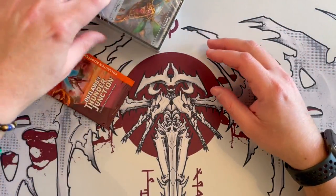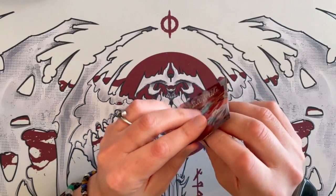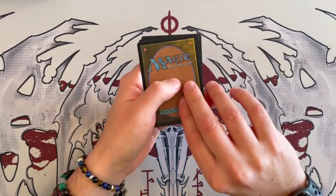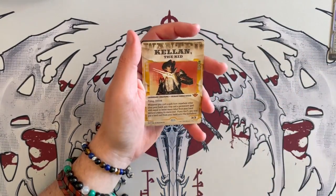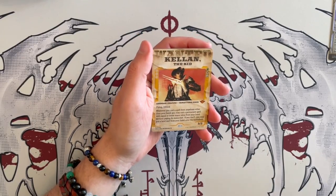So let's start with the collector booster sample pack. Here you get three cards — one is a token, and two are showcase or variant cards that you can find in the expansion. One is going to be an uncommon, and the other one is going to be a rare or mythic. So the first one is Humiliate, and it's foil. And then the next one is Kellen the Kid. Wow, we got so, so lucky with these collector samples.